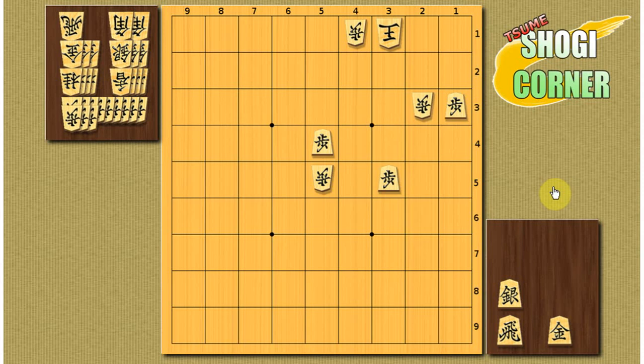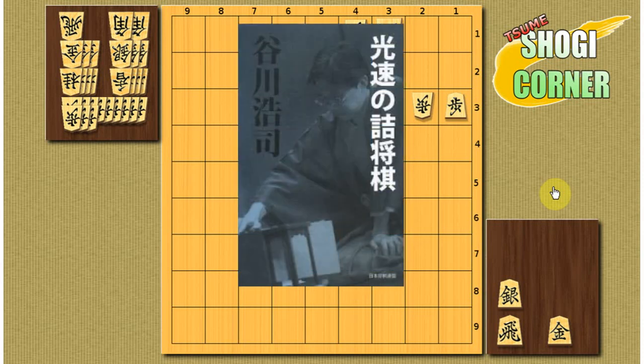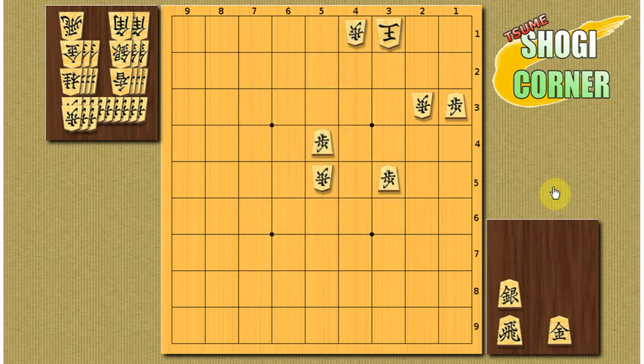Hi Shogi fans! Welcome to Tsume Shogi corner number 4. I am OneEye and today I want to show you some Tsume in 7 moves. All of them are from the book Kosoku no Tsume Shogi written by Tanigawa Koji. They are very interesting ones — they could be a little bit hard, but I had a lot of fun solving them, so I think you will enjoy them too.